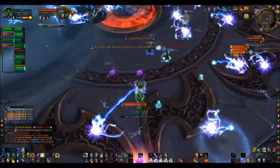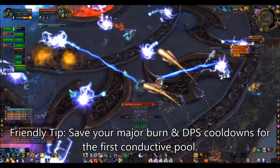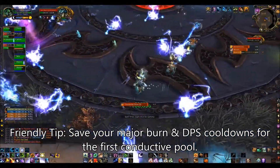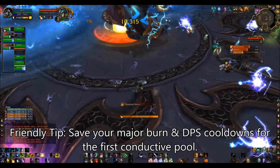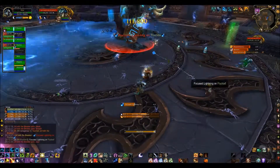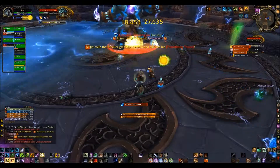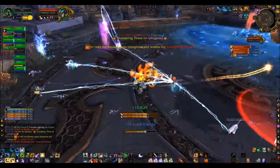Another tip: at the start of the fight, it is very tempting to burn off all your cooldowns right away. I personally prefer to wait until the first conductive pool is up, because in that pool you get 40% increased damage. Sure, you take more damage, but you deal a lot more damage. Coupled up with your cooldowns, that's a huge percentage and it seems rude not to use it. So save your big bursty damage cooldowns for that particular phase.